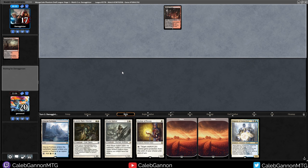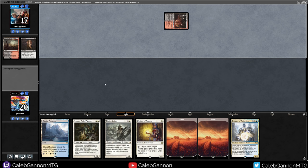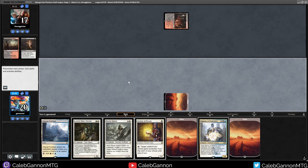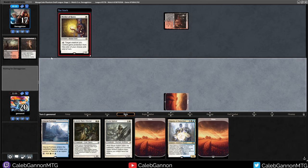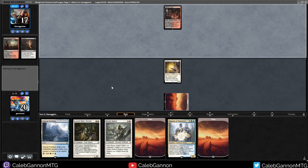Black-Red - are they going to Thoughtseize my Mom? Ha! This could not have gone better. They just insta-scooped to this. Duress seems like a very strange card to have against me post-sideboard because they just saw a bunch of creatures. I don't have that many non-creature spells in my deck - so what's the upshot?